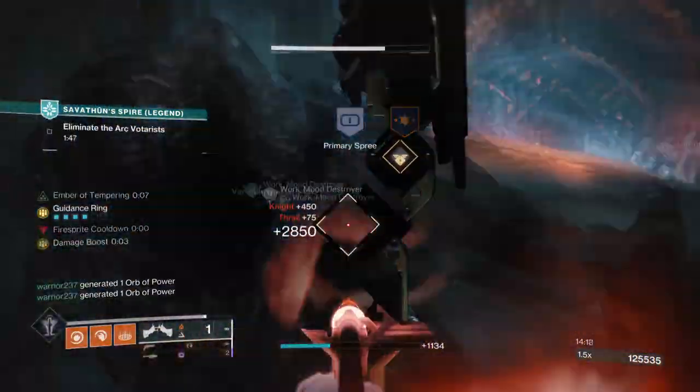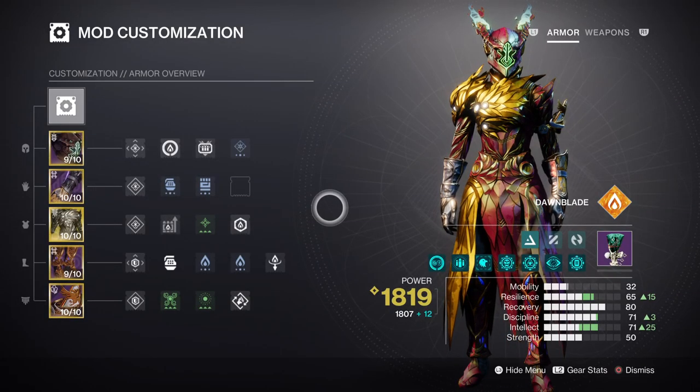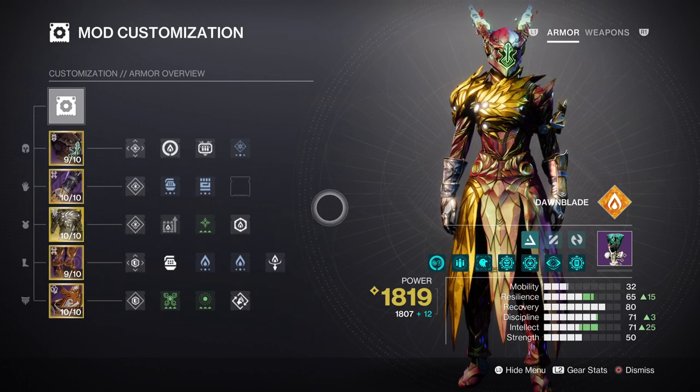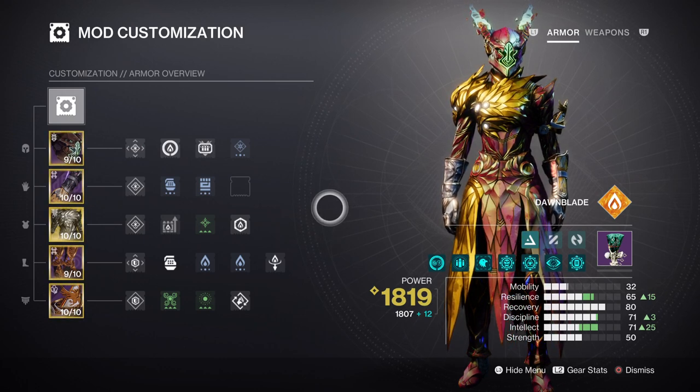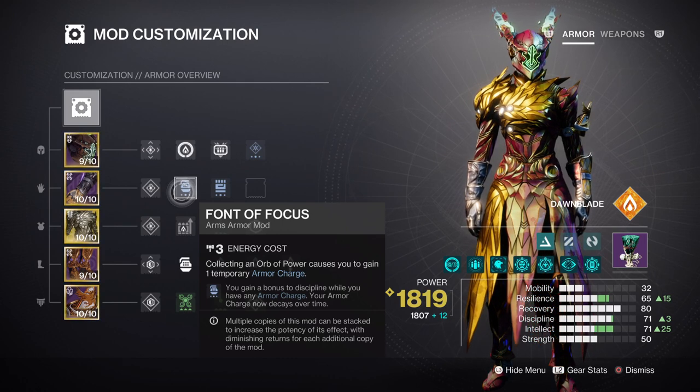For the mods and stats section, we will invest into Discipline and Intellect as the main key stats. Recovery will also have a part, but as the exotic being used doesn't require recovery usage that much, we can leave it at whatever level we have in mind. For this setup, you need tier 10 Discipline overall, which will give you a 37-second cooldown on Fusion Grenades. This can be done by having a tier 7 stat and then adding the Hands of Force mod for the extra plus 30. This grenade will play a part in providing standard DPS and quick bursts of damage when required.